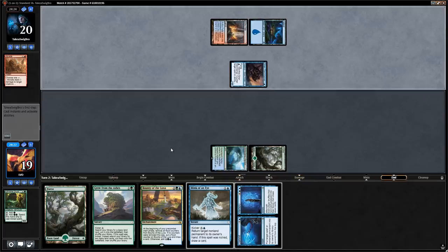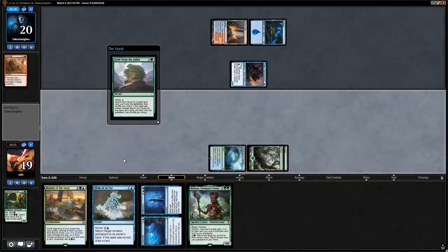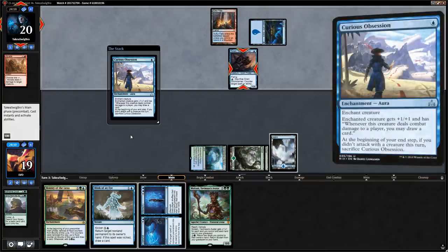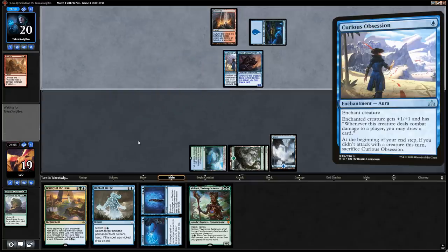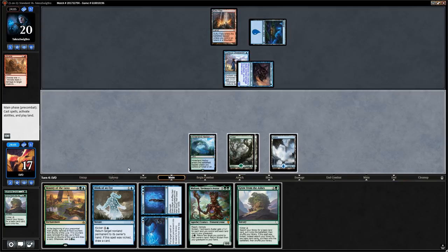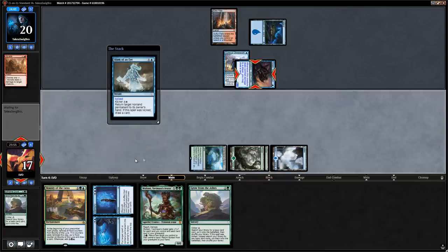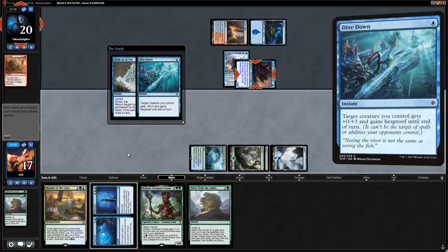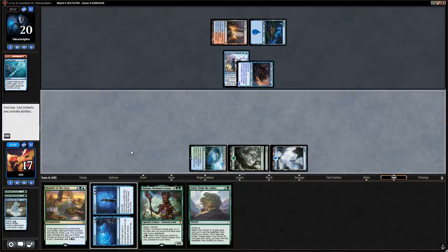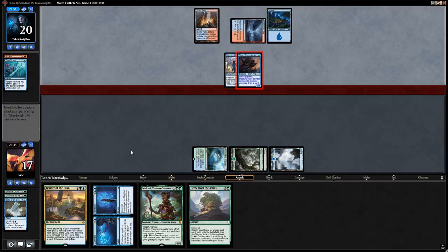We cast Blink of an Eye with kicker on their creature with Curious Obsession, hoping to draw a land. The opponent had Dive Down, so they're all in on the aura plan — looks like a blue-red aura deck rather than a straight wizard deck, which explains their card choices.